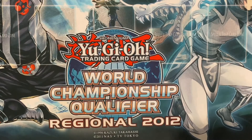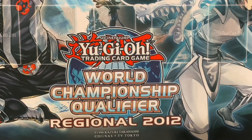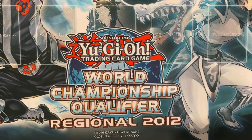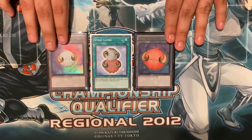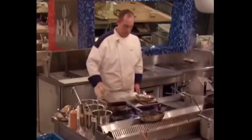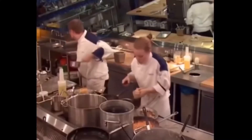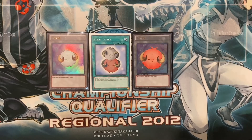Something that is gaining traction — and you may have seen it on Cursive's channel and on other speed duel YugiTubers — is Stray Lambs. And we're gonna put the tokens out here for aesthetics. Stray Lambs — where's the lamb sauce? You like Stray Lambs? Because it's the only Scapegoat we'll have at the moment — it's basically Scapegoat, except it produces two tokens instead of four.